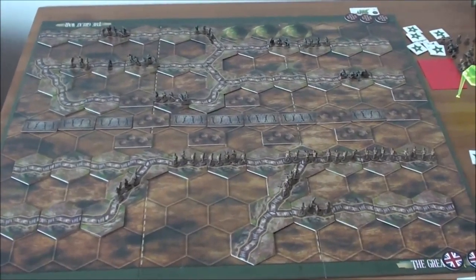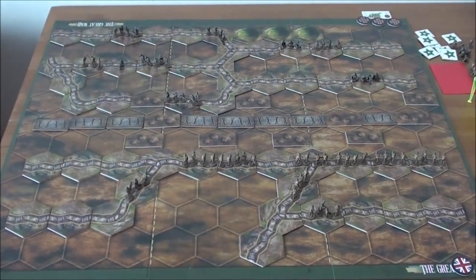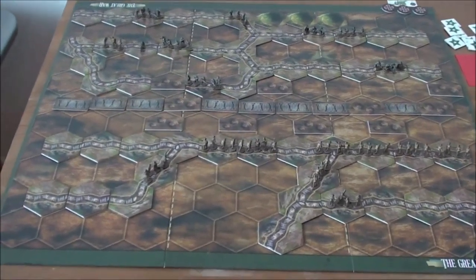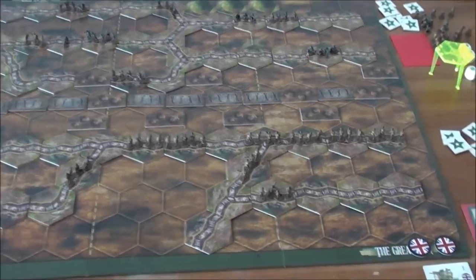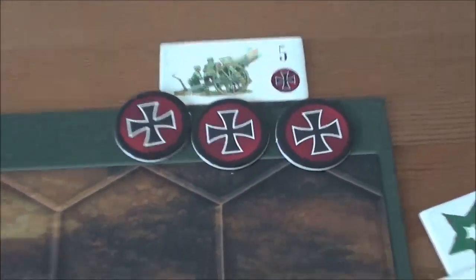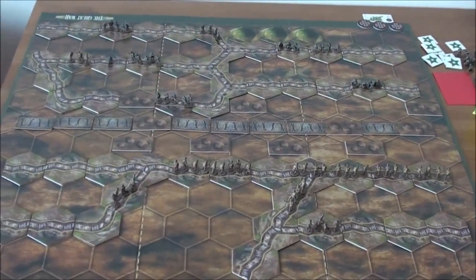Hello, we are playing the Great War Scenario 7, the British Renewed Offensive in solitaire mode. We are playing the British and we have gained two victory tokens. You must have three of those, and let's start turn 7.